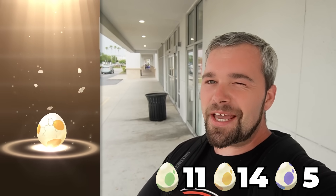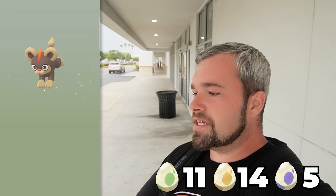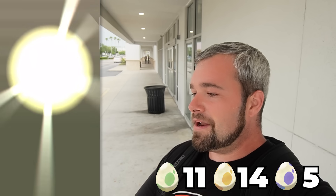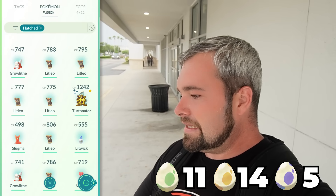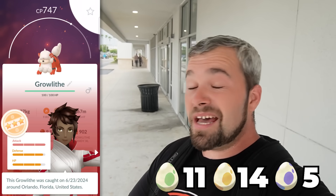Five 5-kilometer eggs — feels good to get big batches. Number one is a Litleo. Number two is another Litleo. Egg number three is another Litleo. Number four? Are you a Litleo? Yes, you are. And the final egg breaks it up a little bit — none of these Litleos look that great, but this Grellith isn't bad. This one's pretty close to the hundo — yeah, 93.